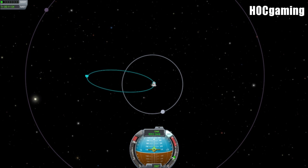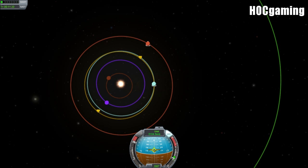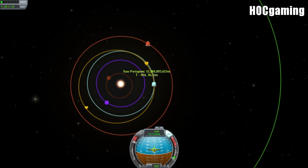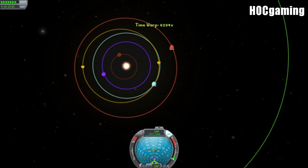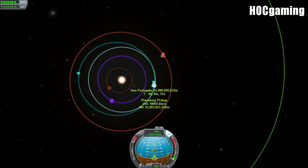So we're just burning prograde, and boom — escape velocity — and the apoapsis will increase. I'll just stop it for now, leave Kerbin's sphere of influence, and warp down to the periapsis so we get a more accurate reading.